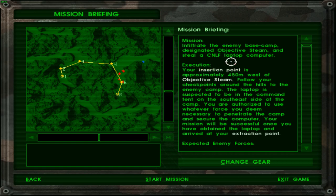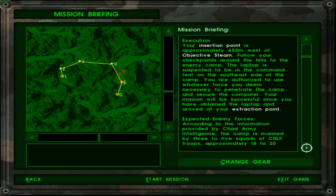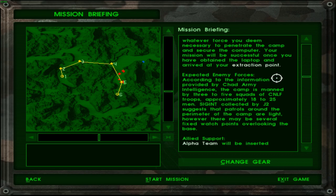We do seem to have some support, and there are quite a few enemy detachments here, but the support shall help us out with that. Your insertion point is approximately 450 meters west of objective Steam. Follow your checkpoints around the hills to the enemy camp. The laptop is suspected to be in the command tent on the southeast side of the camp. You are authorized to use whatever force you think necessary to penetrate the camp and secure the computer. The camp is manned by 3-5 squads of CNLF troops — Chad National Liberation Front, I presume.